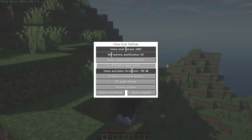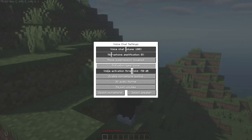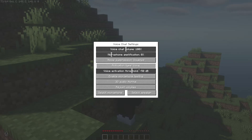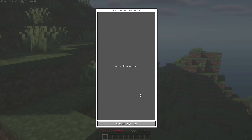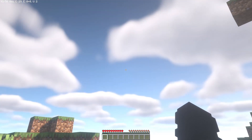Remember that voice chat works with proximity by default. I prefer Push to Talk. You also have the Group option, which works perfectly if you want to talk with a player on the other side of the world — for example, if one player is in the Nether and another is in the Overworld. Create a group with a name and password and you will have voice chat regardless of distance.